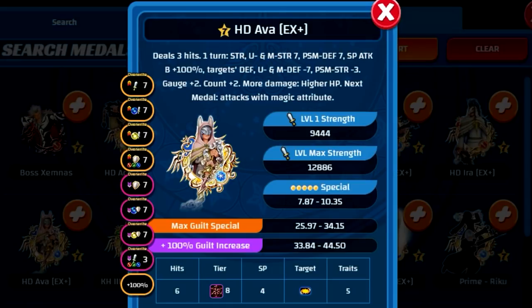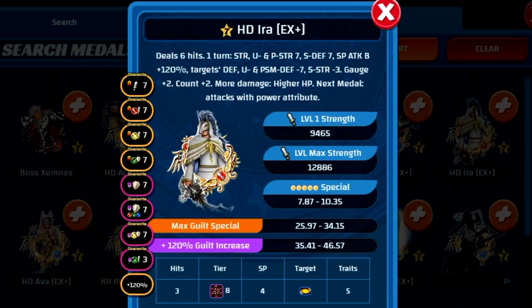HD Ava EX Plus is a magic upright medal, tier 8, costs 4 gauges, is AOE, with a 7-star multiplier of 25.97 to 34.15. With Overwrite for one turn, she sets your general strength, upright strength, and magic strength to seven, sets your PSM defense to seven, provides a plus 100% guilt buff, sets the target's general defense, upright defense, and magic defense to seven, sets the opponent's PSM strength to minus three, provides plus two gauges, plus two enemy counters, does more damage the higher your HP, and converts the next medal after her into a magic medal.